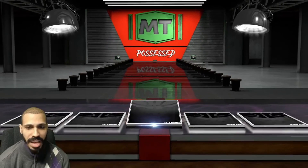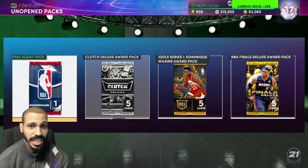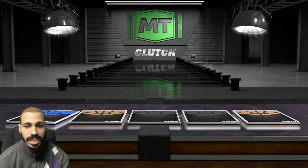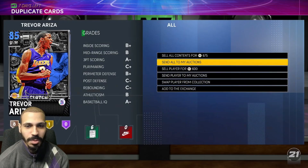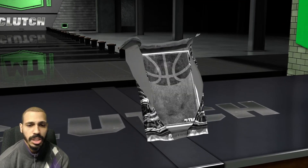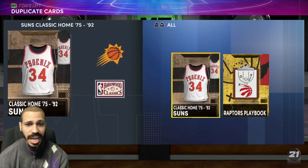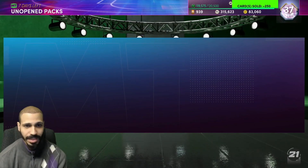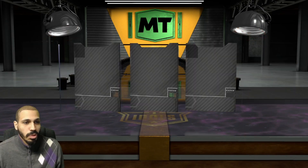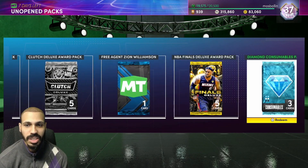Clutch deluxe — a guaranteed player, be someone I don't have. They're not giving me shakers, they don't want me to succeed right now. That's actually so bad. Clutch award, let me mix it up — there's no shakers, I had all the good luck last week and that's pretty much it. Deluxe clutch, deluxe clutch — amethyst or better, I just need a shaker. I'm not asking for a lot, just one or two. Maybe they're saving something good, I had all the good luck last week.